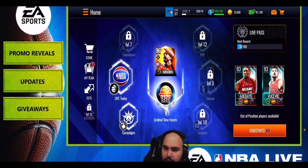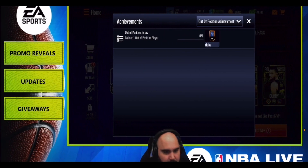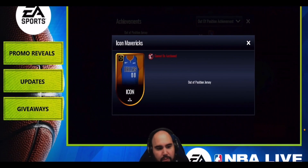Let me know in the comments which master you're going for — are you getting Cole Culver just for the jersey, going all the way for Luka Doncic, or skipping this promo entirely? We also have the Dunk Masters promo and another promo dropping tomorrow — I've done a separate video on those. Check out those sneak peeks in the bottom left corner, or check the video on the right to see exactly how to get the Dunk Masters promo masters. See you there!